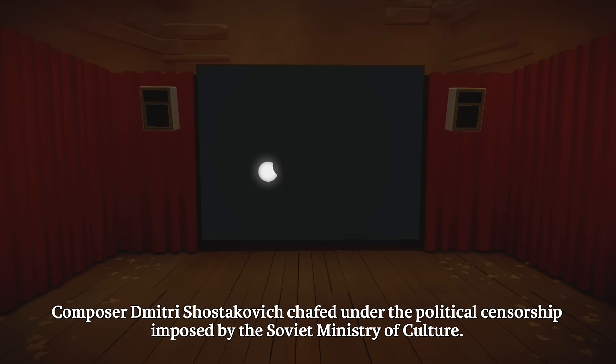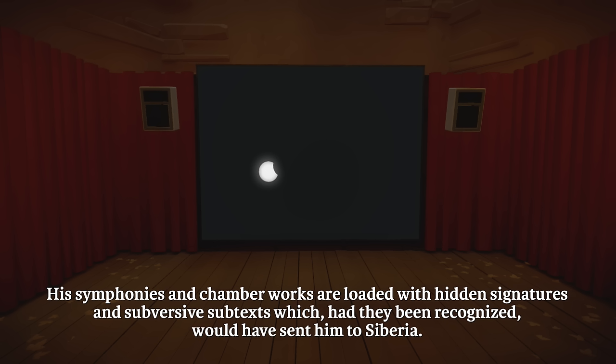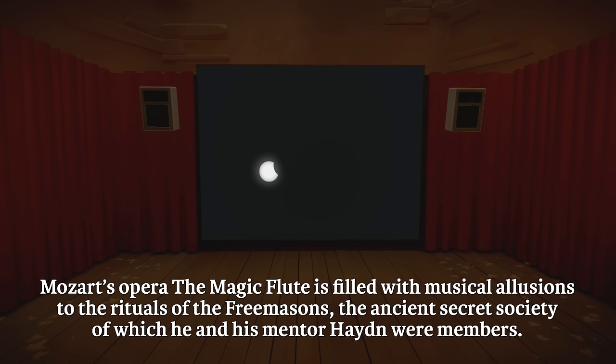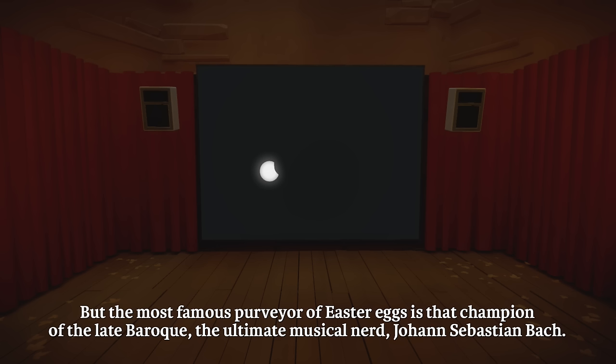Composer Dmitry Shostakovich chafed under the political censorship imposed by the Soviet Ministry of Culture. His symphonies and chamber works are loaded with hidden signatures and subversive subtexts which, had they been recognized, would have sent him to Siberia. Mozart's opera The Magic Flute is filled with musical allusions to the rituals of the Freemasons, the ancient secret society of which he and his mentor Haydn were members. But the most famous purveyor of Easter eggs is that champion of the late Baroque, Johann Sebastian Bach.